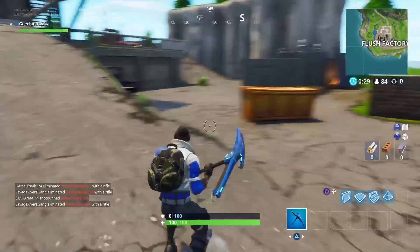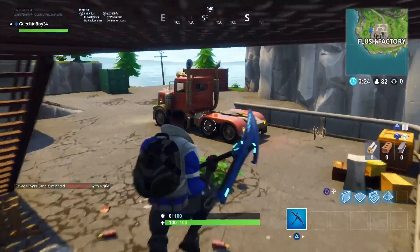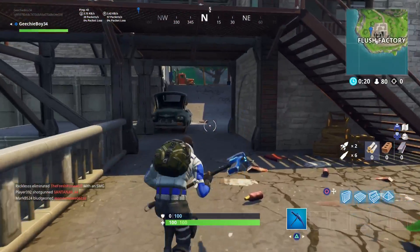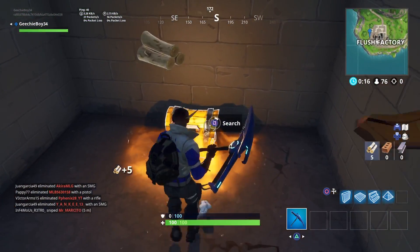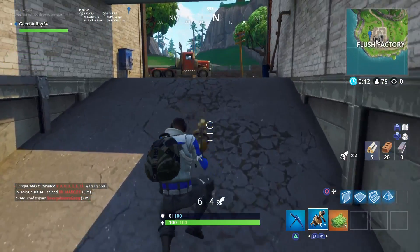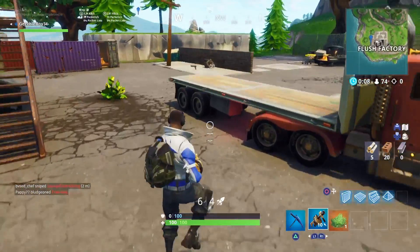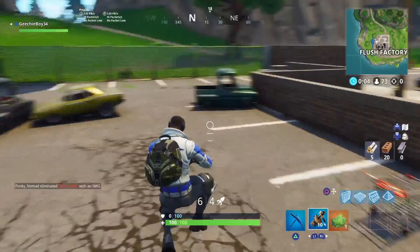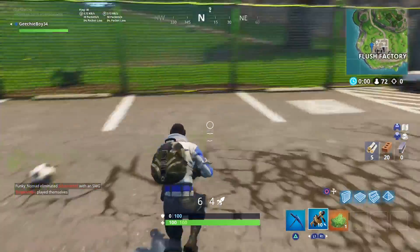Over here — yes, it should be over here somewhere. We'll find it. Get a gun first, defend myself. Okay, grenade launcher, whatever — easier way for me to kill myself. Okay, here it is, right here — you can see they need to go on the toilets.